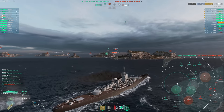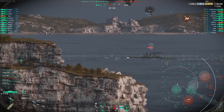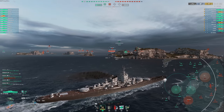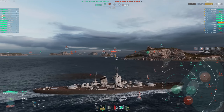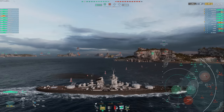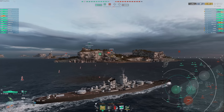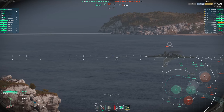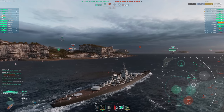Blowouts are going to happen no matter what — there's just naturally going to be some matches that end up pretty imbalanced. That's just the nature of a random queue. But I think that adding more spotting earlier on, combined with ships that are able to deal good consistent damage with that early spotting, could lead to more of these fast games. The enemy team has essentially given up the south flank at this point, and they're going to get crossfired into oblivion.